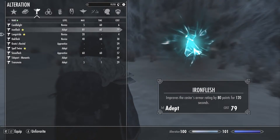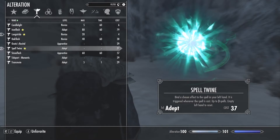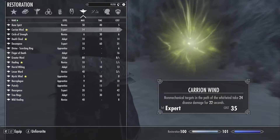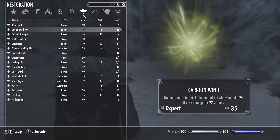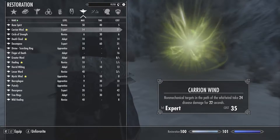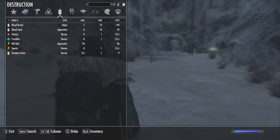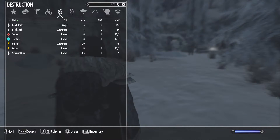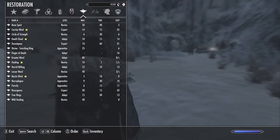Another Apocalypse spell I highly recommend is called Spell Twine. This spell adds a secondary effect to up to three spells in your arsenal. For example, whenever I cast Carrion Wind in combat, it will automatically heal me by half my Alteration level — and since that's maxed out, that's 50 points of healing every time I use Carrion Wind. I also tied it into my Iron Flesh and Soul Cloak spells so they boost my armor and magic resist whenever combat kicks off.